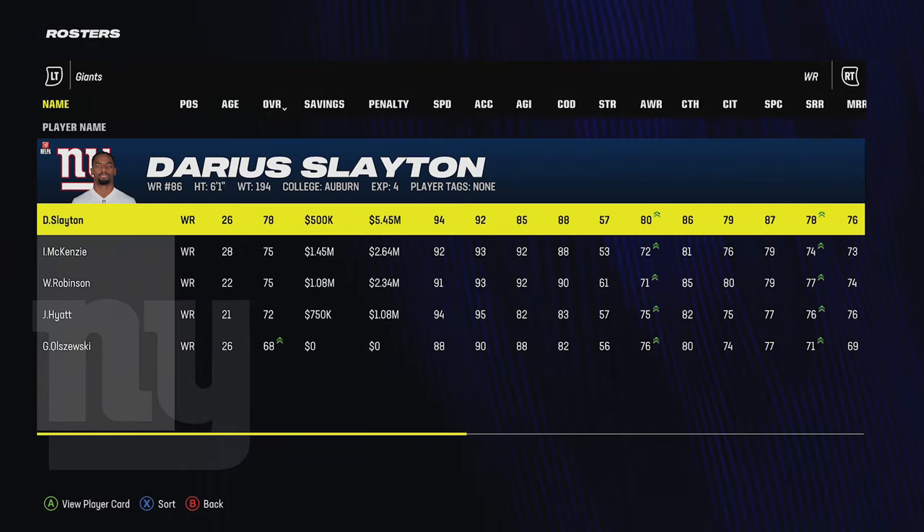If your league has a roster minimum — typically set to 46 — be strategic with who you cut. Some guys on multi-year deals don't make sense to cut right now. For example, if the penalty and savings are only about 100K apart, it's not really worthwhile. Next season when he's getting paid more it might make more sense to cut him. Letting him hang around the roster would be the better move for now — it comes down to long-term versus short-term planning.